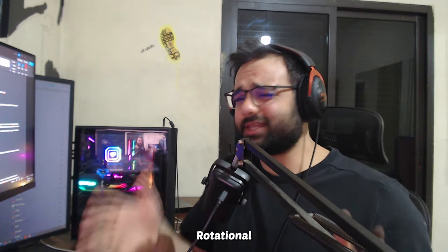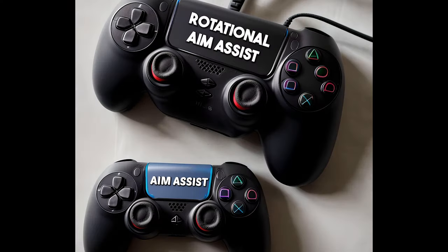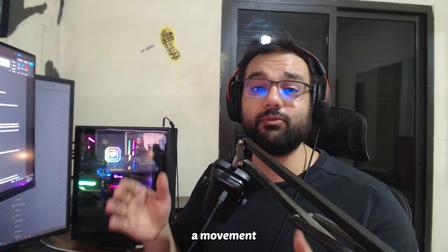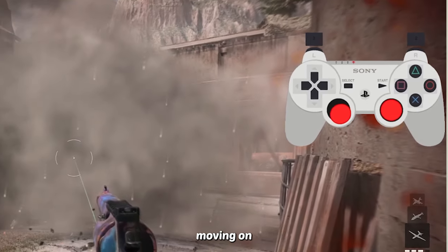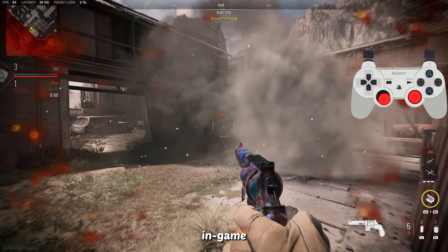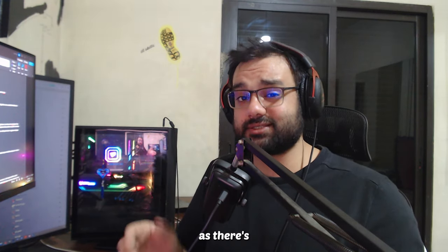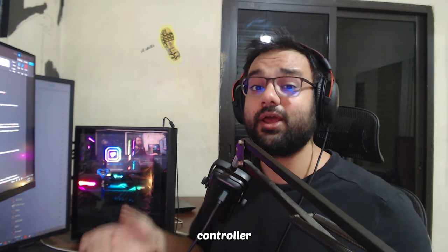Rotational aim assist is basically aim assist on steroids with superglue. Unlike regular aim assist, which is activated by shooting or aiming, rotational aim assist is only activated through a movement input. Whether you're actually moving in game or strafing into a wall without physically moving — as long as there's a movement input from your controller — rotational aim assist will kick in.